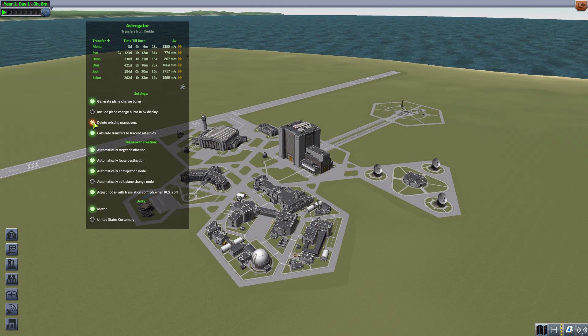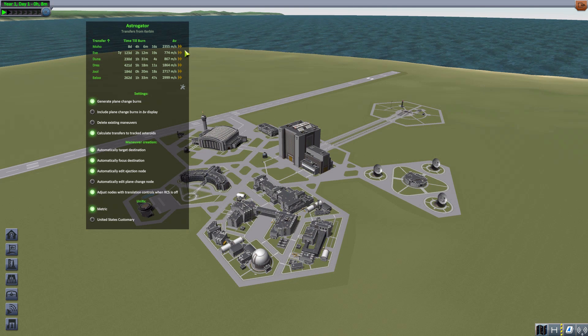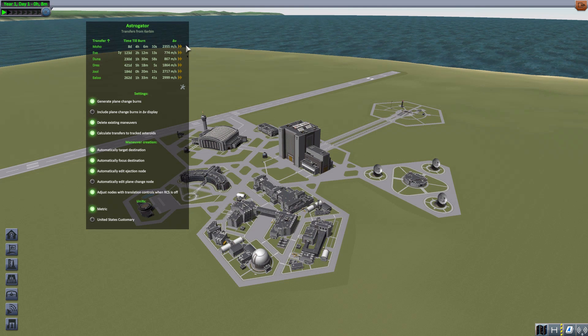Deleting existing maneuvers is a good little button to remember. Up at the top is where you'll select which body in the cosmos you want to go to, and if you don't want to go there anymore, you have to click this delete existing maneuvers button, then click the maneuver node and it will delete it from the game. Then you'll need to turn this option back off so you don't keep deleting maneuver nodes.